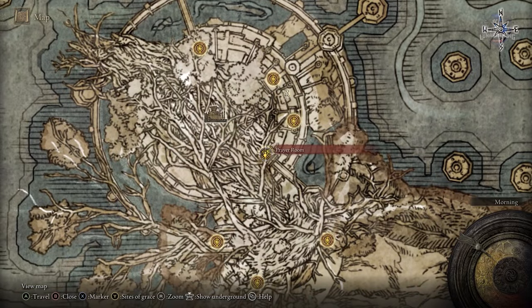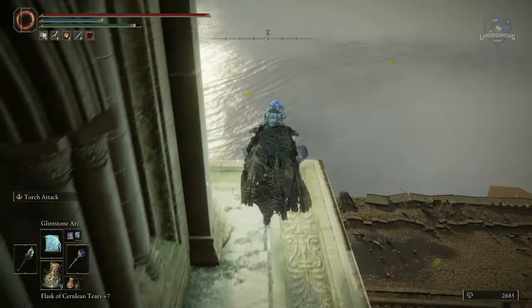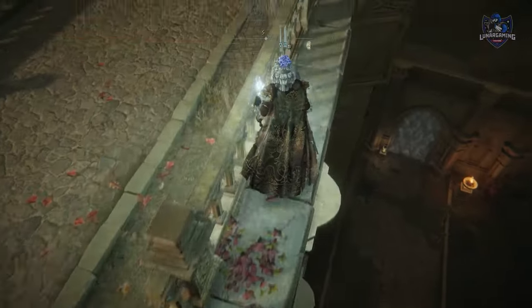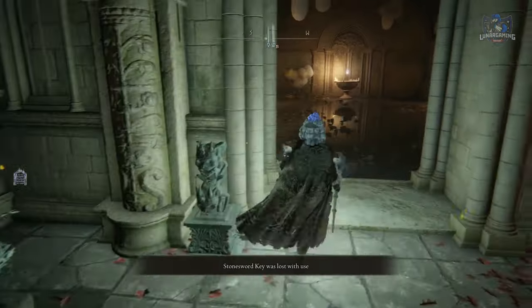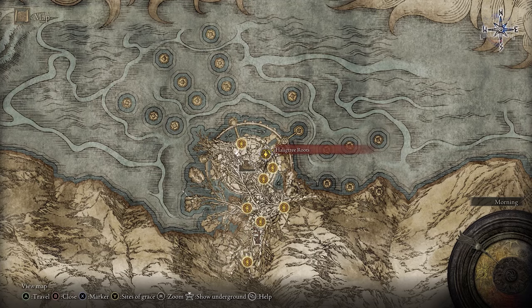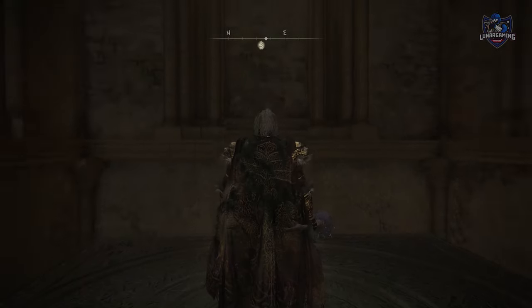To reach the next talisman you must travel to the Haligtree and reach the prayer room. You need to drop all the way down to the very bottom and use an imp seal to unlock this. The Dragon Crest Greatshield Talisman — from the Haligtree roots, travel to the elevator up and then climb a big ladder to the roof, and you can drop down into the rafters and find the talisman in a chest.